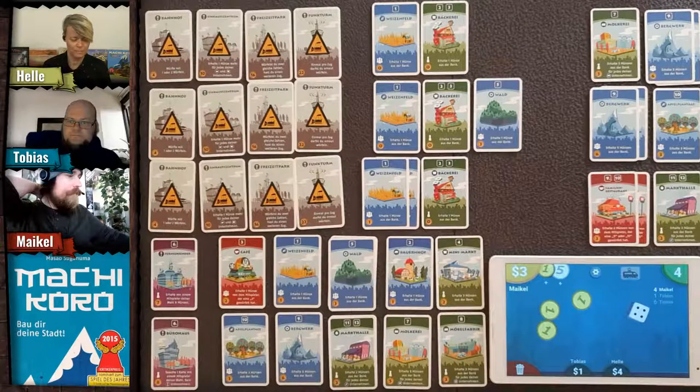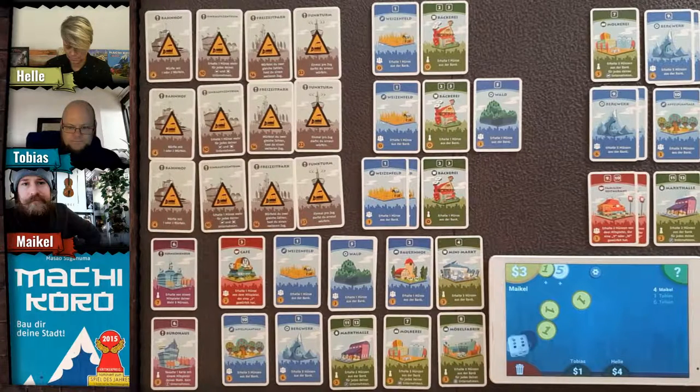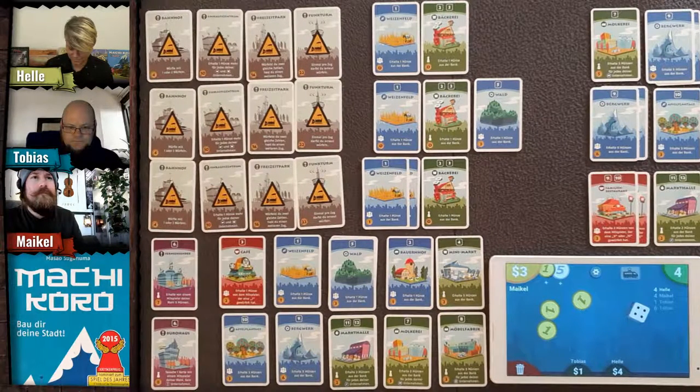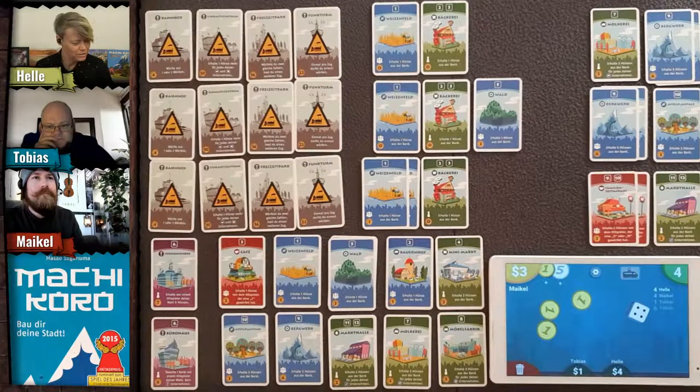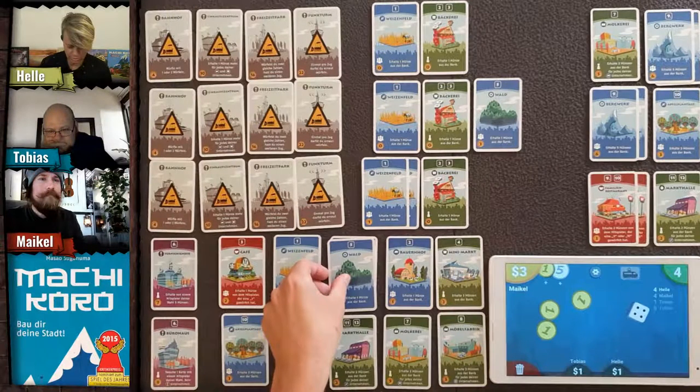Back to Helle. She rolls a three and takes a forest card as well. So both Tobias and Helle are not going for the red card strategy.